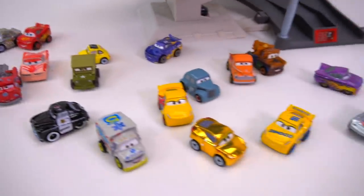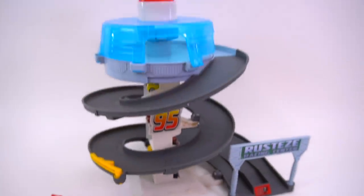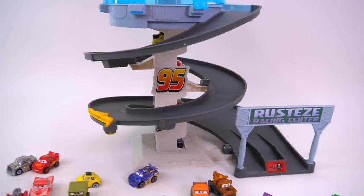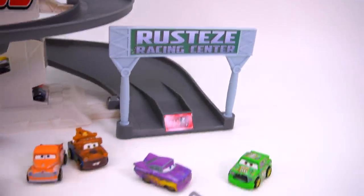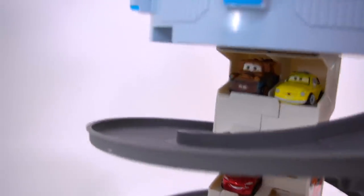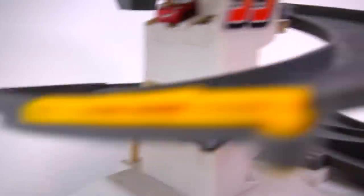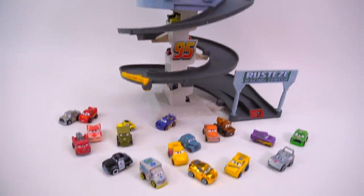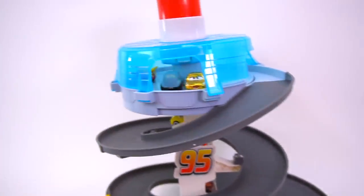All right, guys, check it out. Disney Pixar Cars Minis. And we're checking out the Rusty's Racing Center. This is the new spiral play set that you can race down through the Rusty's Racing Center finish line and even go right into the winner's circle right here. It's actually not really a circle though. But here are some Minis, and with this play set you can even store them right there. It's got its own storage where you can park some Minis.